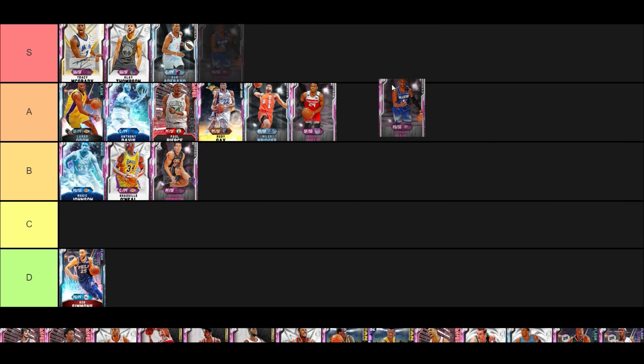Pink Diamond Chris Paul — I like this card, he would have been S tier not too long ago but there are just too many other options now. Elite playmaker, elite off the catch, elite mid-range shooter. He can create space, go to the rim, has the badges to finish at the rim, and can even dunk — 77 dunk for a six-foot guy is not bad.